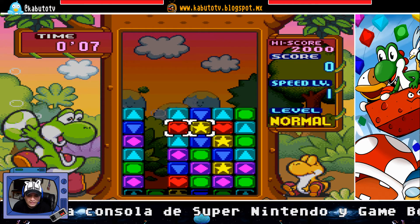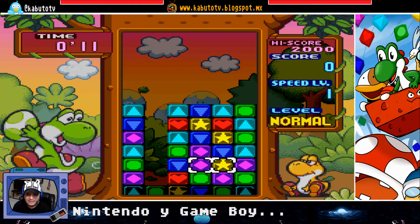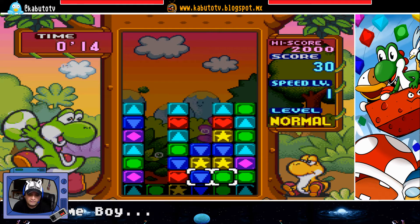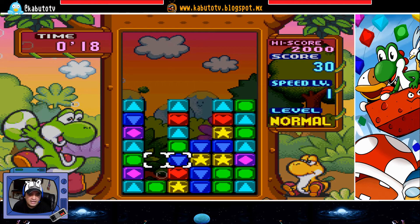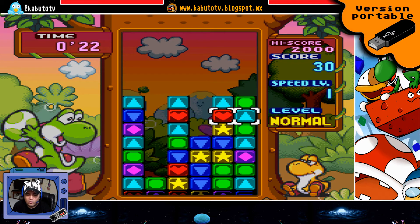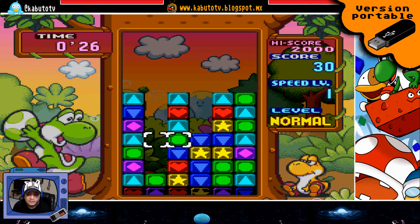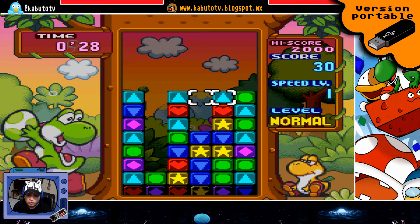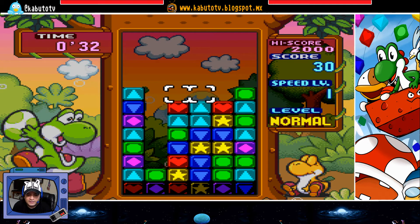Como puedan darse cuenta, la jugabilidad o el gameplay es totalmente parecido al Tetris, con la única diferencia de que aquí pues no hay barras en diagonal, horizontal, o en forma de L, o cuadrados. No, aquí solamente tenemos que juntar tres colores parecidos, es decir, azul con azul, rojo con rojo, y automáticamente se va desapareciendo la barra.